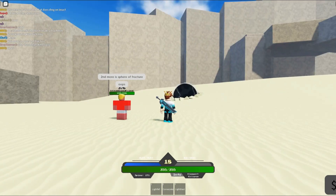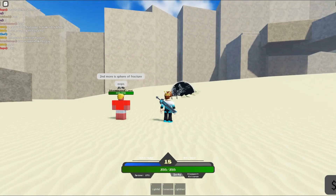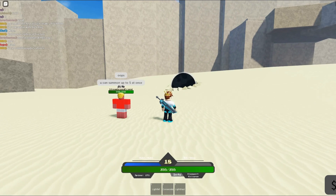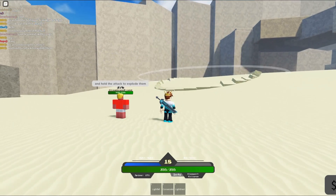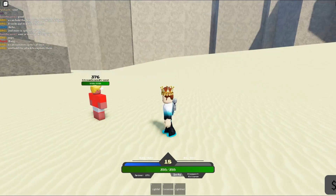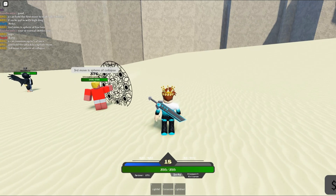The second move is Spear of Fracture - I've seen this before. Pretty much it makes a massive sphere and you can summon up to five of them. If you hold the attack, they all explode and follow wherever your cursor was. If you have five of those and there's somebody there, that's actually really powerful. It also has a full cast which is the explosion.